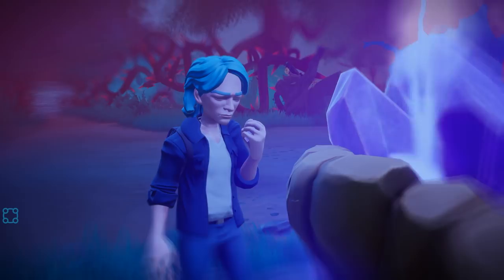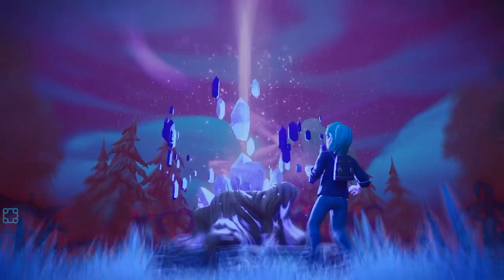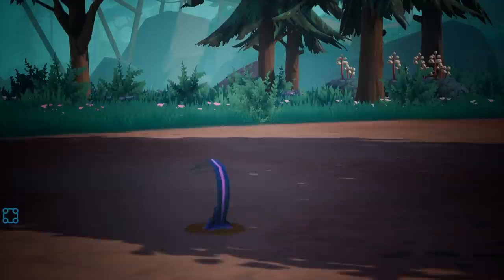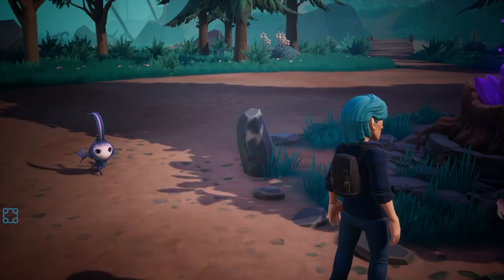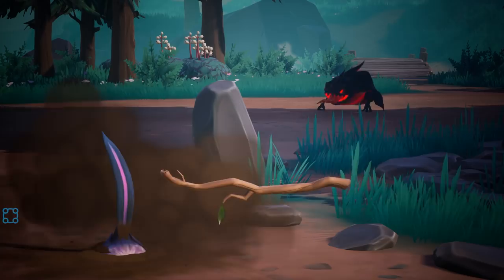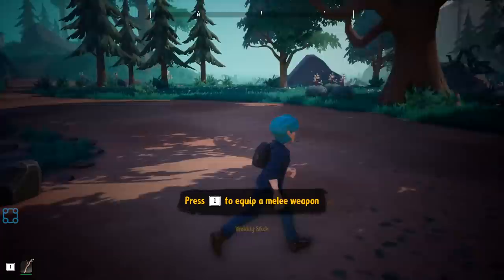Awaken the shrine — crystal touch. Why does my character just look so soulful? They're so cute. Oh no — take stick, beat thing. Wobbly stick — 11 days, one for stick.